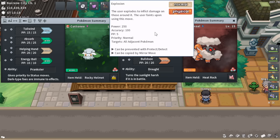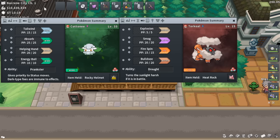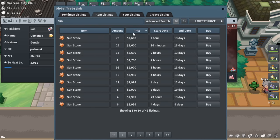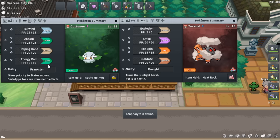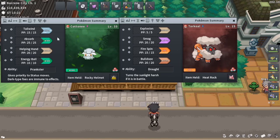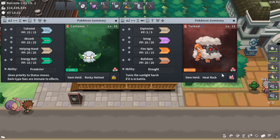All that matters are the moves. You need a Cottonee with Prankster and Tailwind, and a Torkoal with Drought and Explosion. Explosion is a really cheap TM — around 500 to 1k Pokéyen. Getting Tailwind on Cottonee is a little more complicated. You can either evolve it into Whimsicott and get it upon evolution, or Tutor it. I usually recommend evolving — it's usually cheaper and quick. To evolve into Whimsicott you only need a Sunstone, and they're around 2,600 Pokéyen, so it's really easy.